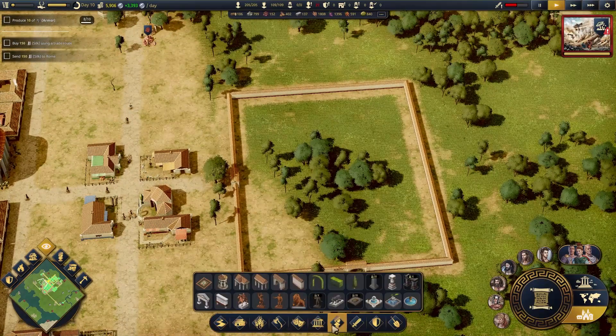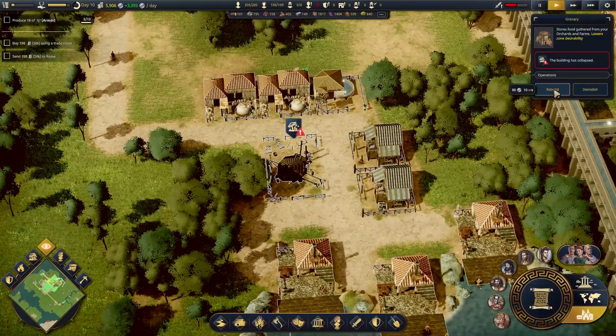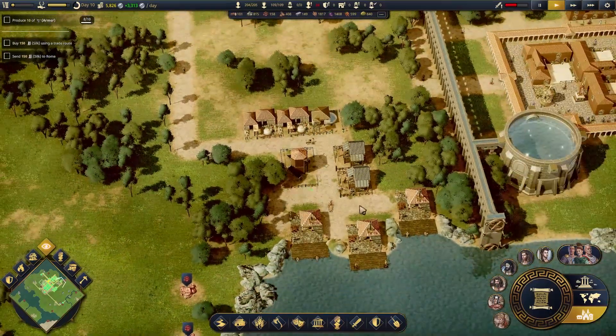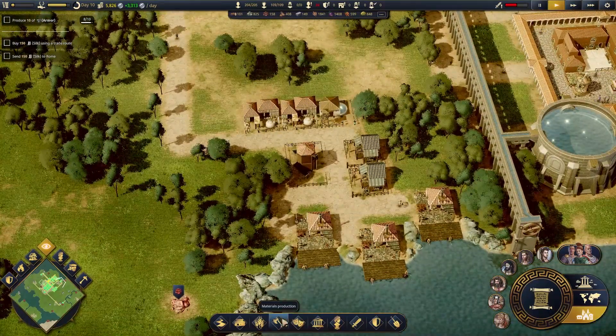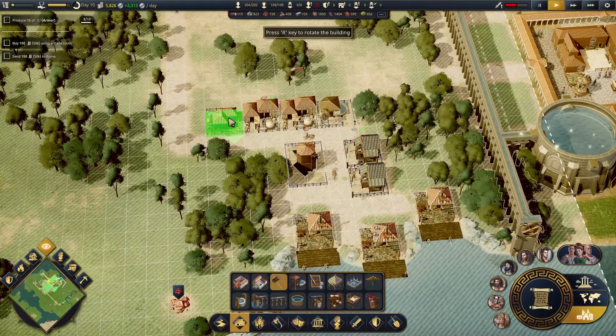And then in the middle, in the center, I want some sort of — no, rebuild. Zero problems, I rebuilt it immediately. Wait, because we don't have engineers. You've got to stay on top of this. I don't think we have engineers in this area.